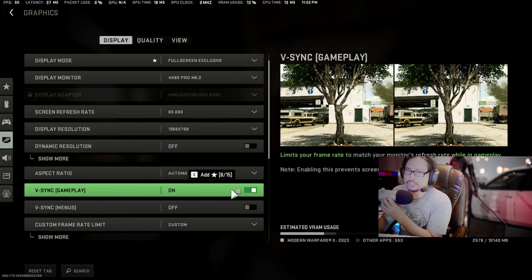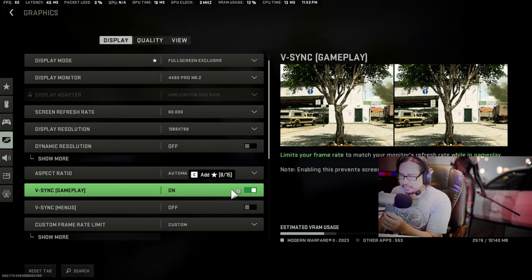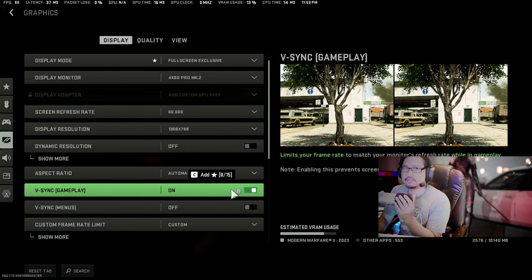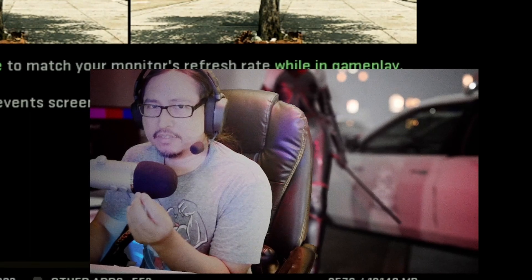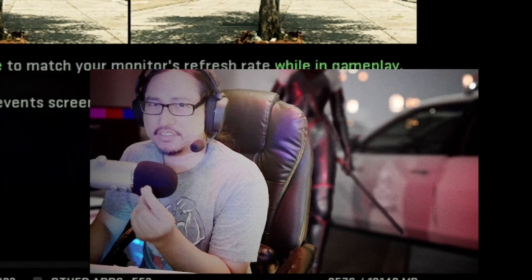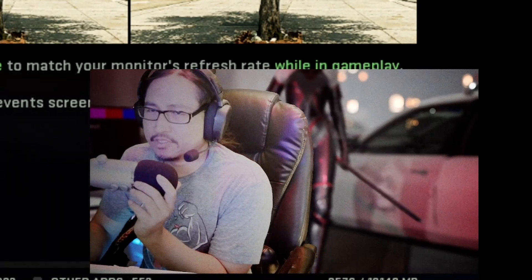V-sync — make sure you turn that on to get good quality and prevent screen tearing. If you see that little line sticking out in front of your face, you're gone.